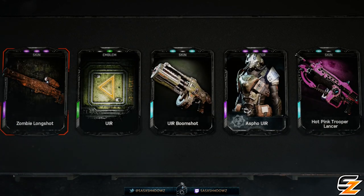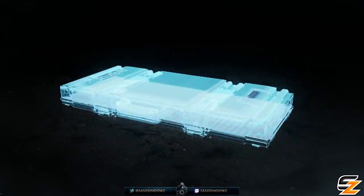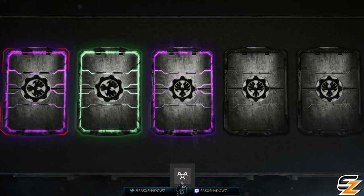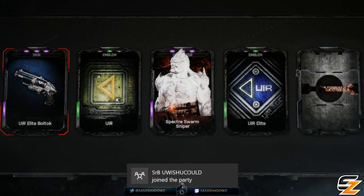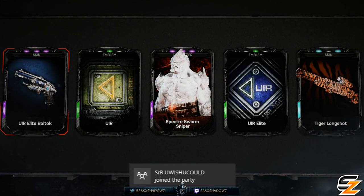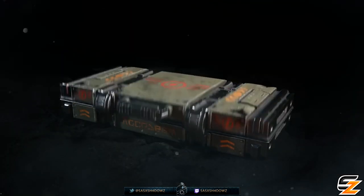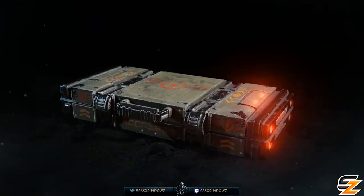For the weapon skin collection, there will be 2 full complete weapon skin sets covering everything from loadout weapons to power weapons. The UIR weapon skins feature the iconic colors of the UIR — a green base and orange accents — to match the Aspo UIR character.